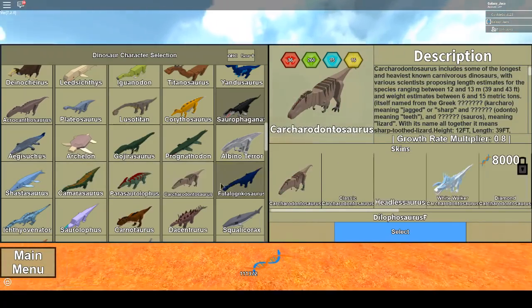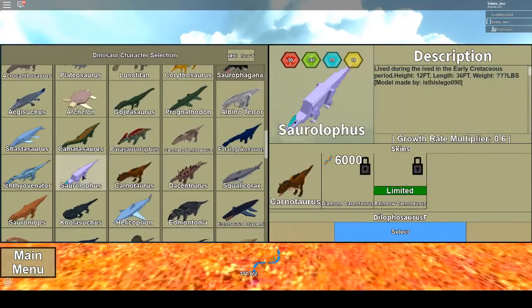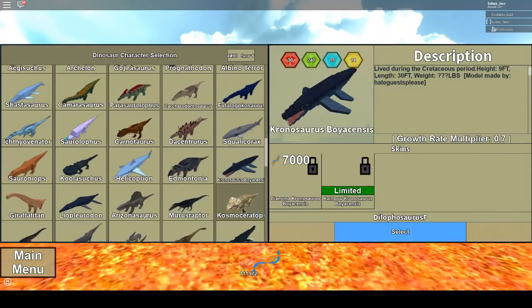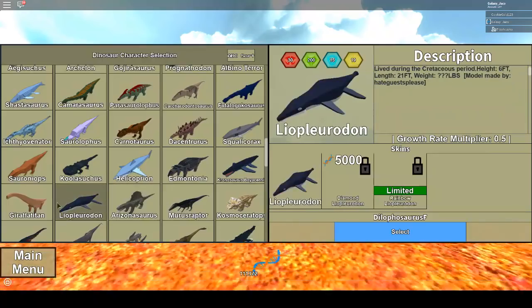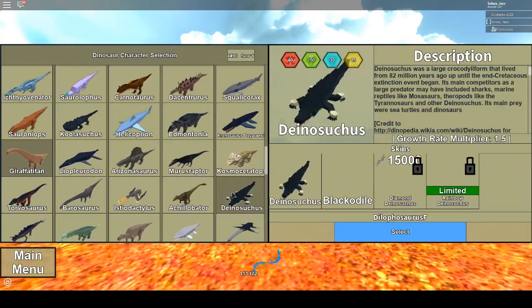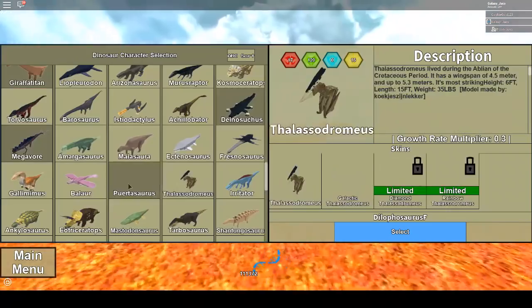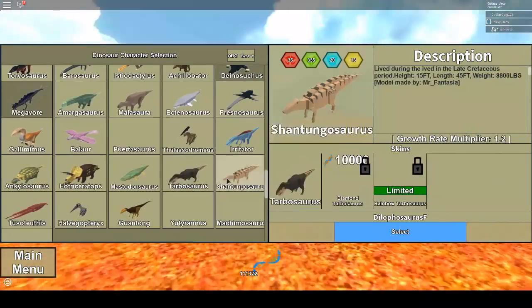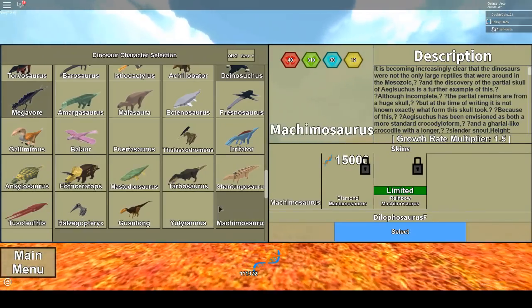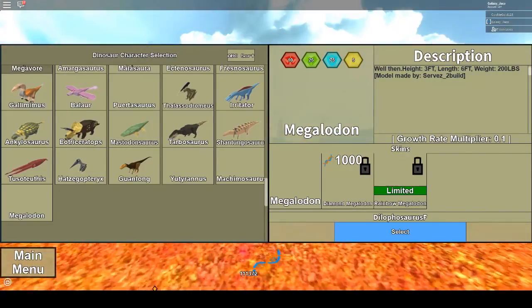But yeah, that was this update and it will be really fun to test things out. I want to test Albino terror versus the Baryonyx for example, and just test these dinosaurs and play realism with the new Stegosaurus remodel or the Tyrannosaurus Rex remodel. This will be a very nice upcoming week. I hope you enjoyed this video guys — like, comment, and subscribe and stay tuned for more videos this weekend and next week. See you out there!